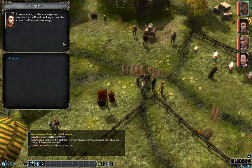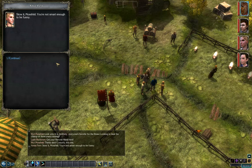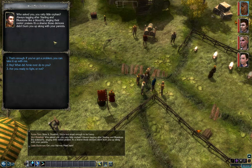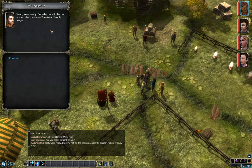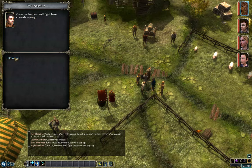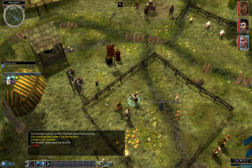Look who it is, brothers — everyone's favorite for the brawl. Looking to beat the champ of three years running. Think she's Cormac, this one. Stow it, Mossfield — you're not smart enough to be funny. Who asked you, you ratty little orphan? Always tagging after Starling and Bluestone like a bloodfly. It's a shame those demons didn't burn you up along with your parents. Are you ready to fight or not? Yeah, we're ready. But why not stir the pot — raise the stakes. Make me a friendly wager. Sorry Mossfield, I don't trust you to pay up.